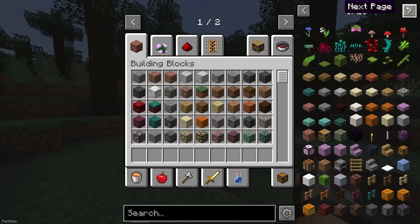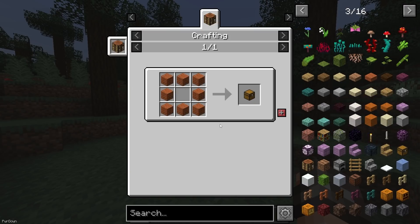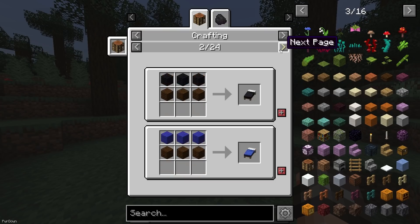I'll leave a link to it in the description below, and for those of you who don't know what it is, it's a mod that allows you to see every item in the game, where you can quickly see its recipe or other recipes that item is used in.